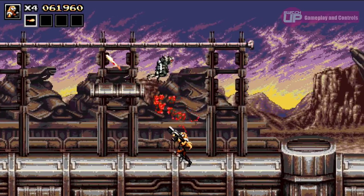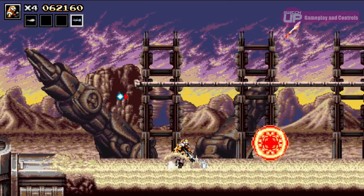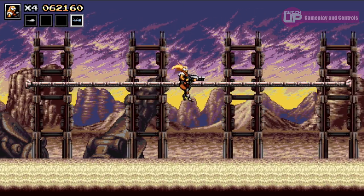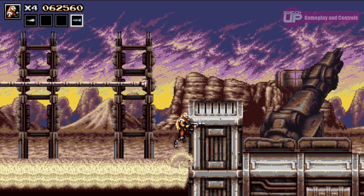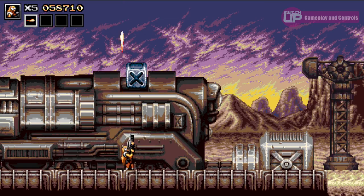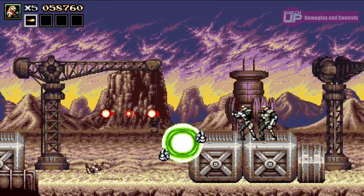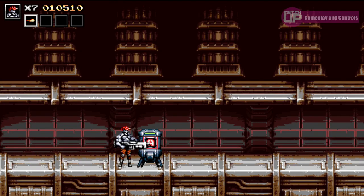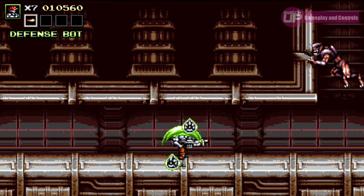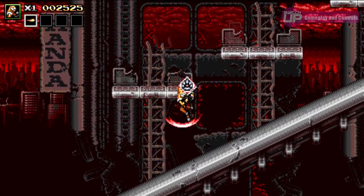Power-ups are also obtainable throughout the levels from crates that appear at certain points, and there are two types available. Firstly, there are weapon upgrades, changing your standard auto-fire machine gun to more powerful substitutes such as the wave beam, the pulse rifle, or the brilliant grenade launcher. Secondly, there are droid satellites that surround you and offer either attacking support through additional gunfire, defensive support through being able to take two extra hits, or a speed boost. Sometimes the crates will flash with the icon of each power-up, giving you the opportunity to break it at the right time and receive the one that you want. I like this aspect as it allows you to be aggressive and go for the additional firepower, or play it a little safer and take the additional hits that the defensive power-up grants.